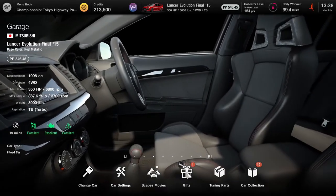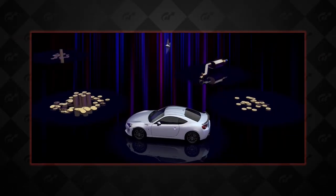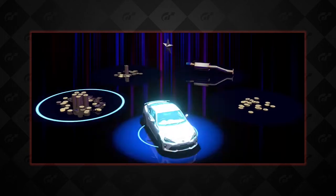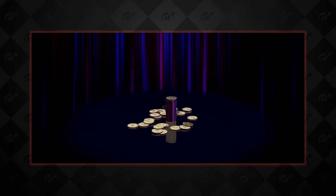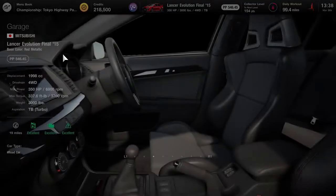Something else to keep in mind is make sure you are opening your gifts — your roulette tickets that you earn. A one-star is not going to get you much, but if you do complete the daily workout, you will get one. It will give you a reward: you might get some credits or you might get a free car, which is better anyway. Right here you get some credits — this is like the middle stack, which is 5,000 credits. Not bad just by playing the game, and it's super simple.